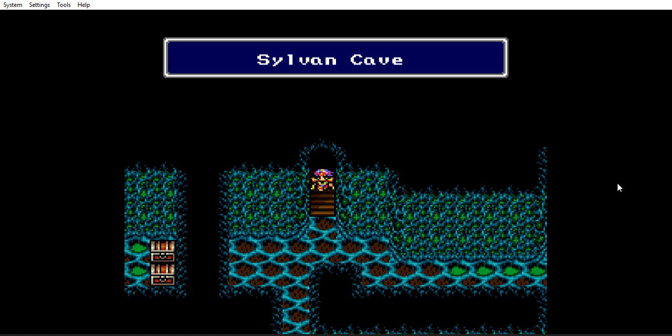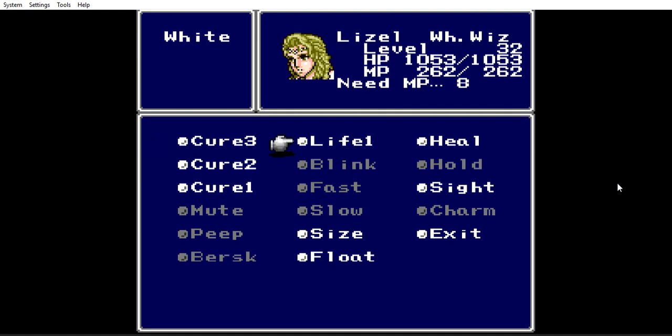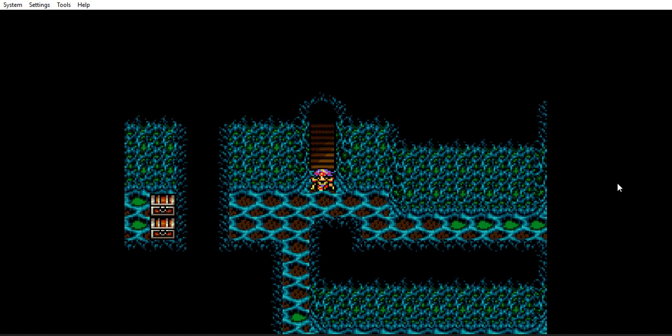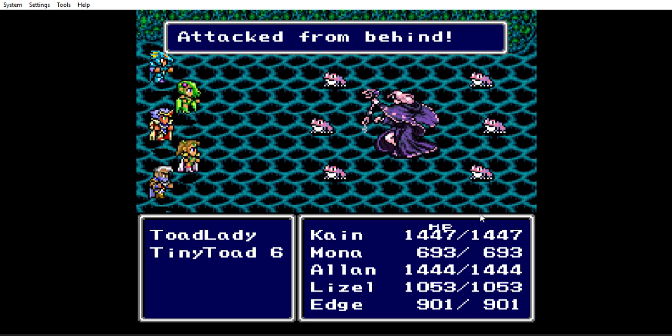The Sylvan Cave is another place I can go — that's where you can get a summoning spell called Sylph, which is a bunch of faeries that recover health. I'll go here first and then go to the Cave of Summoning Monsters last. Those little green things on the floor — you don't want to touch them or you'll take damage. This is why we must have Float.